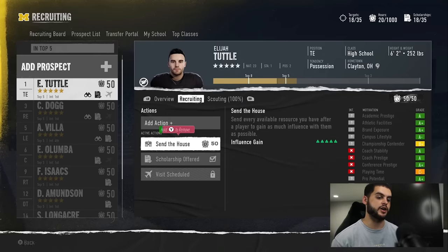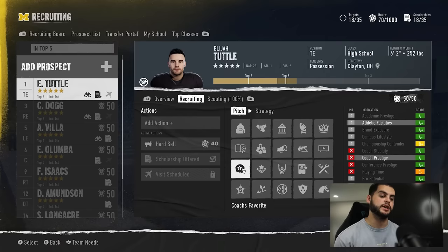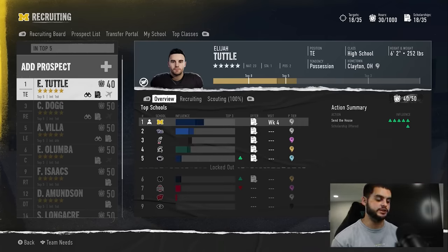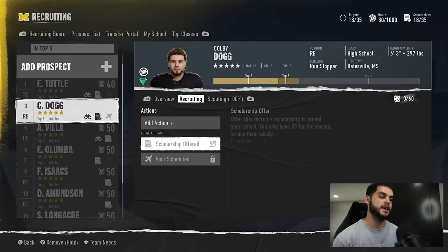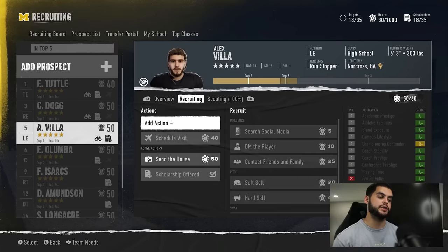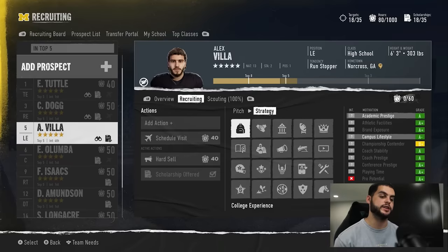A lot of these guys could easily take a hard sell — make sure you go through and apply the hard sell because even while doing this method, you still have to be doing your due diligence as a recruiter. If you don't, you can still get hopped by other teams. That's why people who don't put the hard sell on but do everything else still end up losing — you need to be adding the appropriate recruiting actions, or else you're going to fall behind.